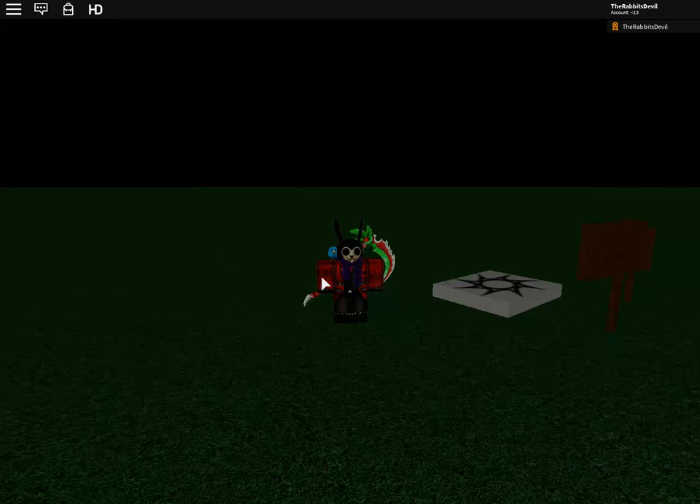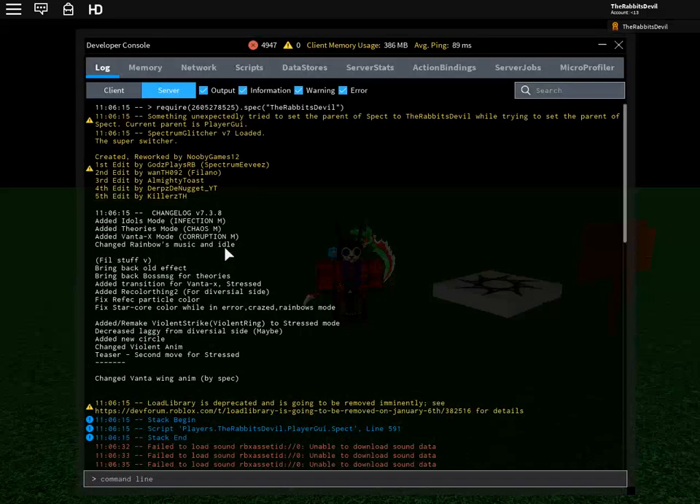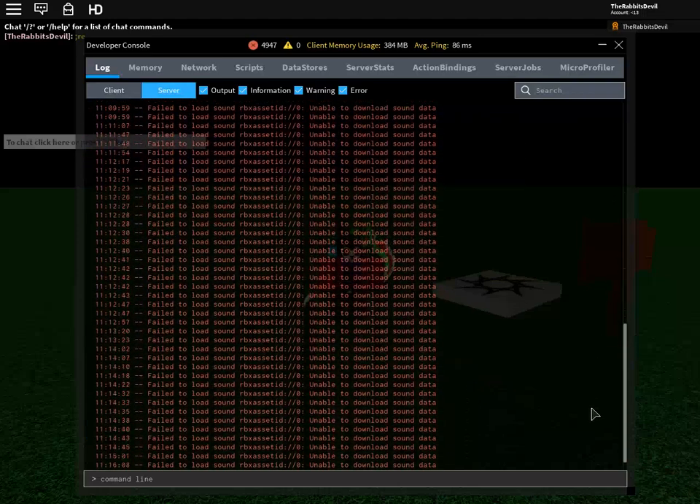So how do you get Spectrum Glitcher? First off, you need to press F9 to get the developer console, then scroll all the way down and paste in the code — I'll put the link down below. You need to put your name in here; my name is Rabbit Devil. Once you press enter, you'll get Spectrum Glitcher.